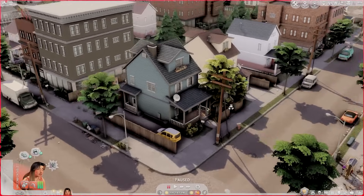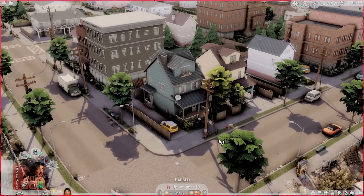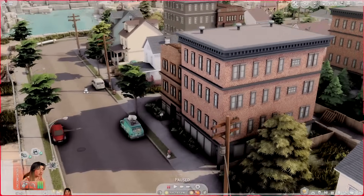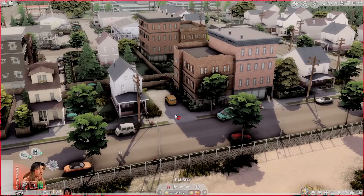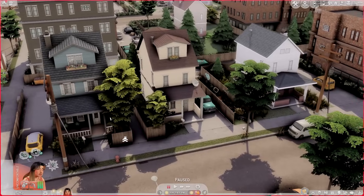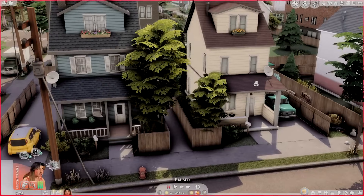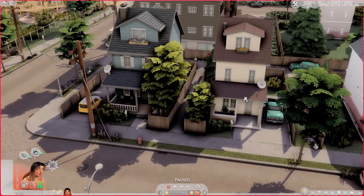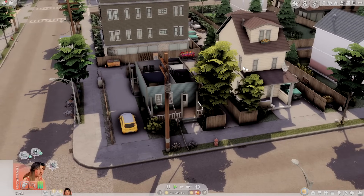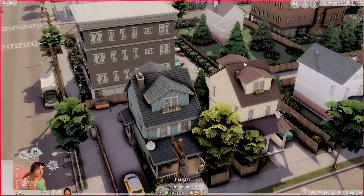Amy has recently made the grand move to Rockridge. Rockridge is a world I personally handcrafted using the tool mod — I went in and placed down all of these shells to give the illusion that this part of Evergreen Harbor is actually a small town. I really love the way it turned out. This is Amy's house — it's actually one lot entirely; I did a speed build on it — and then this building over here is just a shell, giving the illusion that Amy has neighbors.